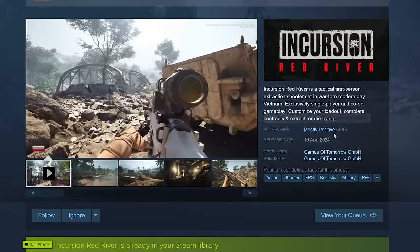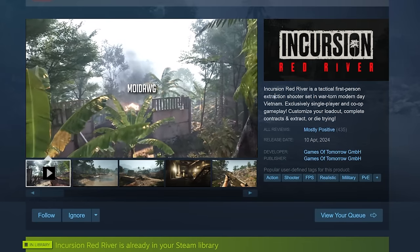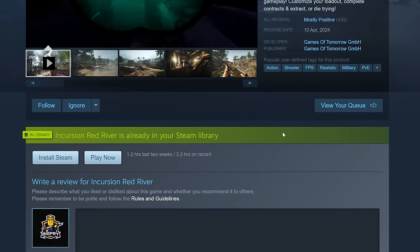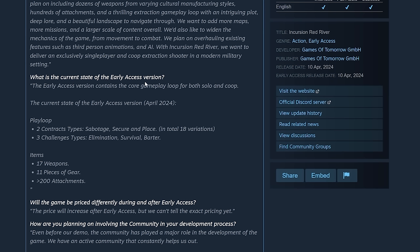It's a tactical first-person extraction shooter set in war-torn modern-day Vietnam, with single-player and co-op gameplay. The game was released as a demo in 2023. According to the developers, their target is to be in early access for about two years, with hopes that financial support through early access will accelerate the timeline. Current early access content includes two contract types: sabotage and secure, in 18 different variations.